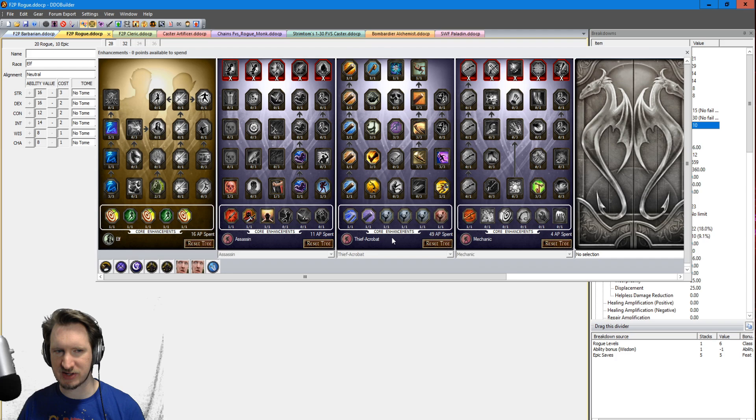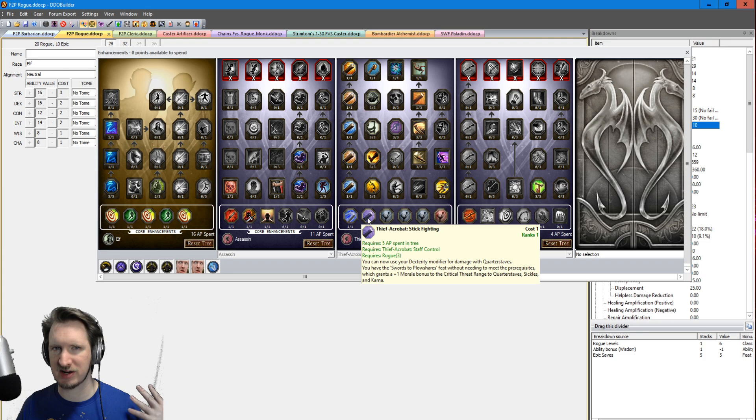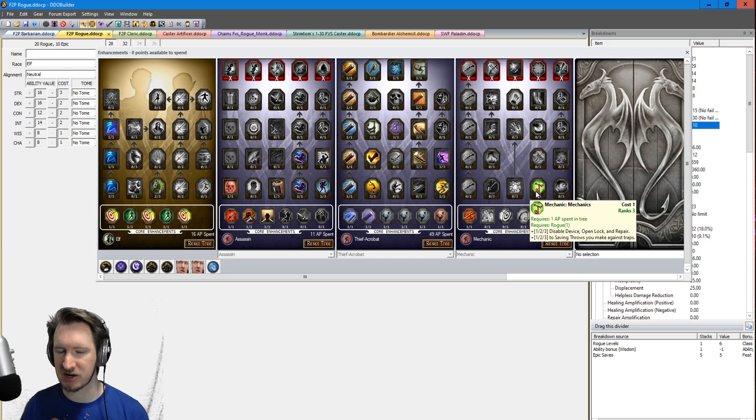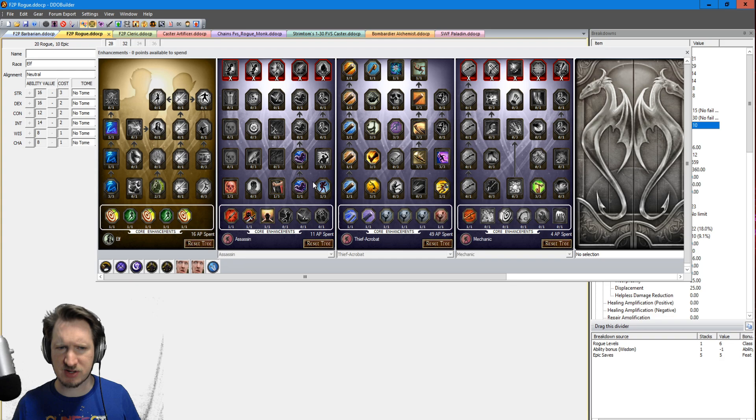In the Enhancement Tree, you spend a lot of points in Thief Acrobat and the Elf Tree. The Thief Acrobat Tree gives a whole bunch of offense and defense. One of the first things you want to get is Stick Fighting as soon as possible — once you have it, you get Dexterity to hit and damage with your Quarterstaff, plus the Swords to Plowshares feat, which gives plus two critical threat range, so you have a 15% chance to crit instead of 5%. That crit chance means you kill monsters quicker, which means they hit you less often. Spending some points in the Mechanic Tree is also good for extra Disable Device, Open Lock, repair, and saving throws versus traps.